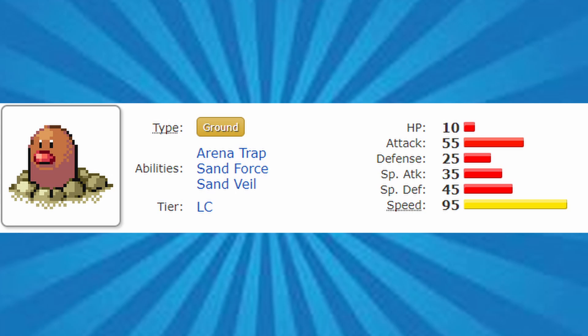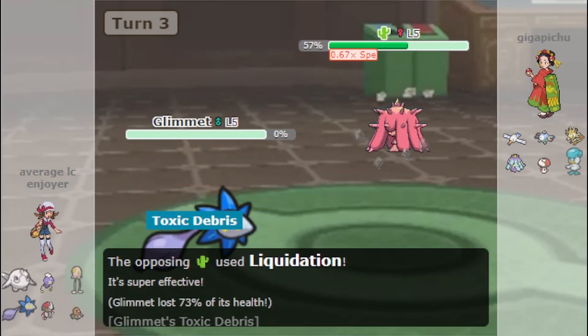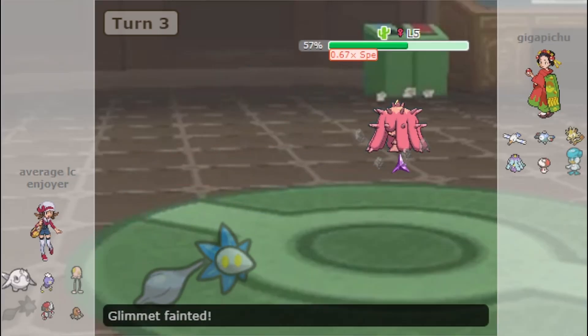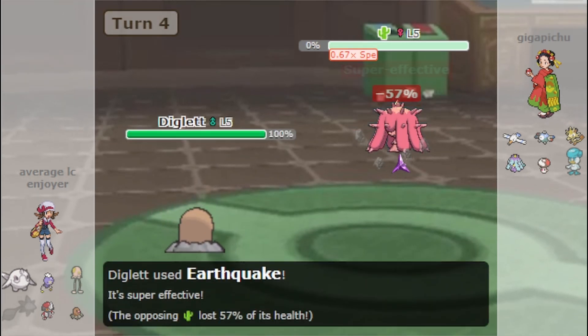Diglett has consistently been one of the best Pokémon in competitive Little Cup. Its incredibly high base speed in combination with Arena Trap allows it to easily trap and KO ground-type weak Pokémon, or Pokémon that have really been weakened.